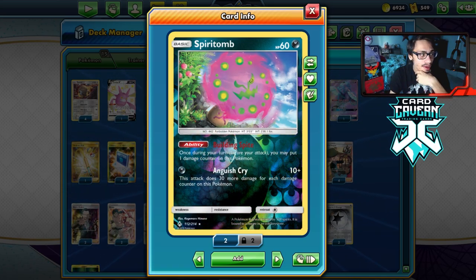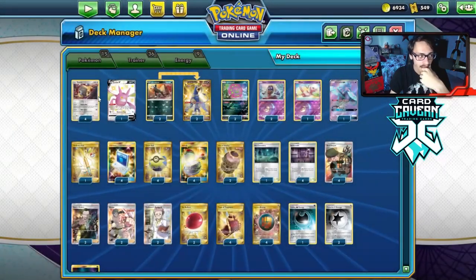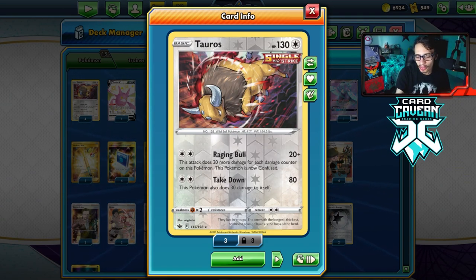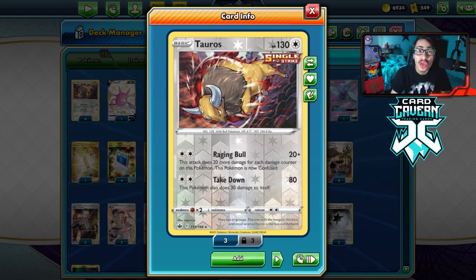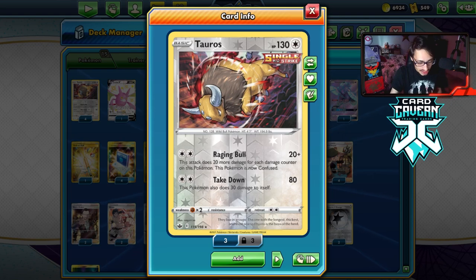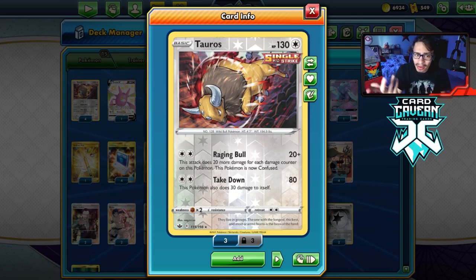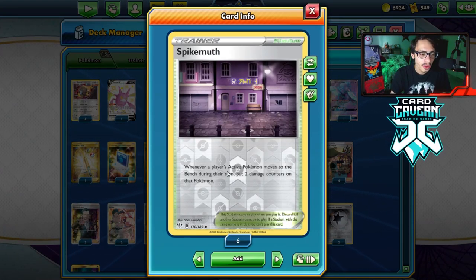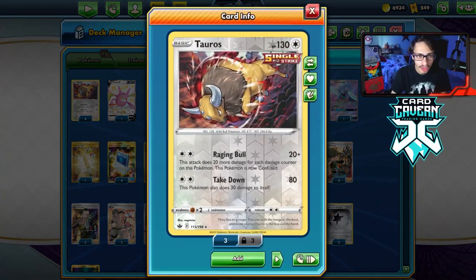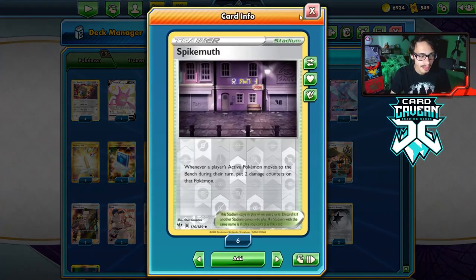The Houndoom is really nice to single-strike board your Tauros to damage it. You could also play Abomasnow in the deck — it gives Tauros even more HP, potentially up to 230 HP with Cape of Toughness, which makes Raging Bull a little bit better. But I don't have room for Abomasnow. We are playing the Spike Mouth engine: whenever a player's active Pokemon moves to the bench this turn, you put two damage counters on that Pokemon. We'll Spike Mouth our Tauros with a Bird Keeper or Switch, which puts 20 damage on it — self-inflicting damage.